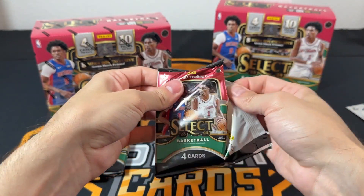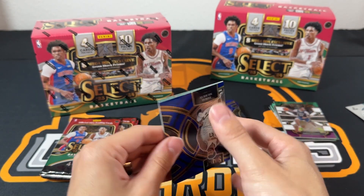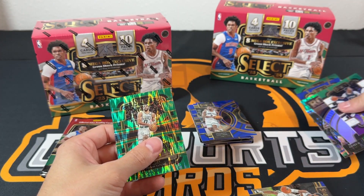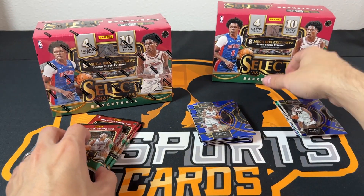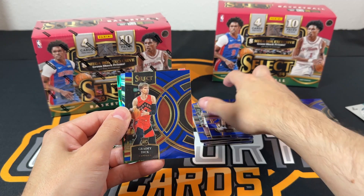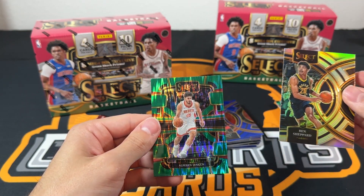My box has been terrible, maybe yours will be better. I got a silver here: Jamal Murray. Then a green shock — not a rookie — are you serious? I thought I got a Jason Tatum already — no, you haven't gotten a Jason Tatum. I was going to be mad that I got another of the same player. For Jason Tatum, this reaction — this is the life of kind of negative boxes. This is why we don't do blasters, really. Acers on the silver Ben Shepherd, green shock: Singun, not a rookie.